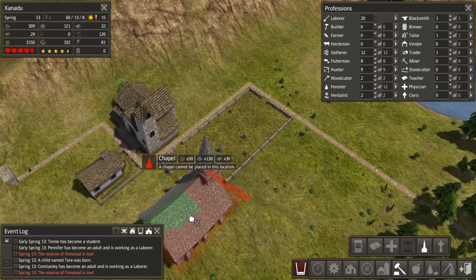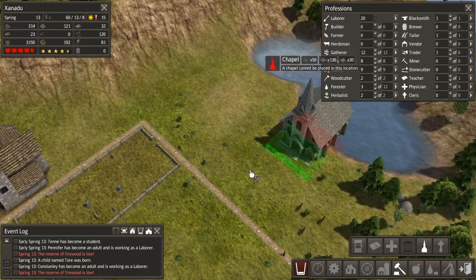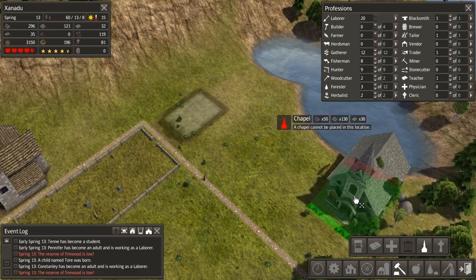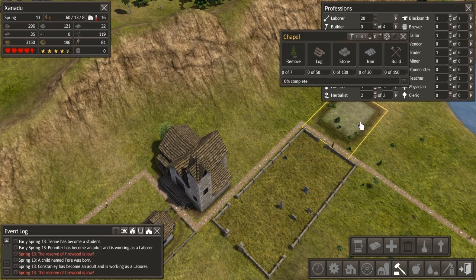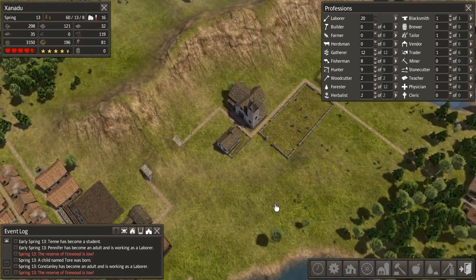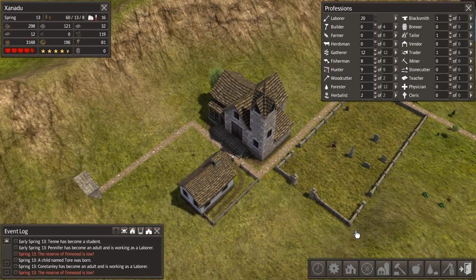We need to figure out where to build this church. All this church really does is give us a bit of a happiness boost, so it's not a vital building to have, but it's nice with the whole theme of your civilization. I might build it just over here next to the side so I can build the other cemetery in this space without interruption. That also means it's a bit closer to the rest of town. We'll build it there. We don't really need another school until our population gets really high, so we're not going to worry too much about it for now.